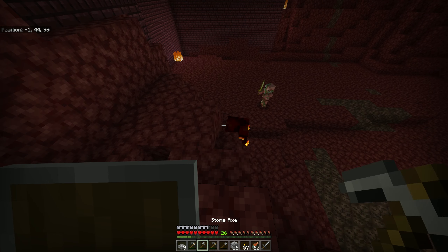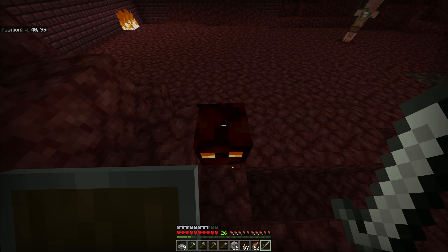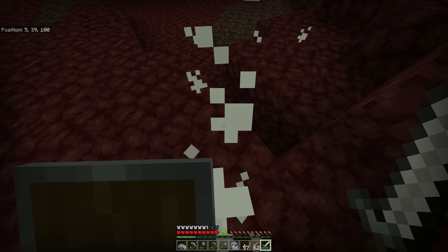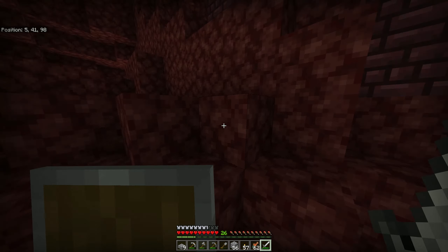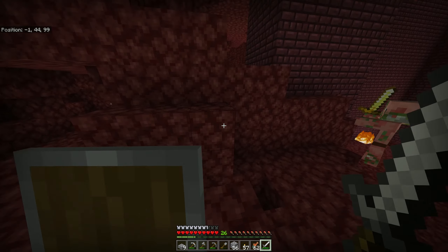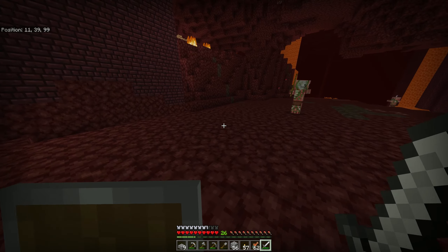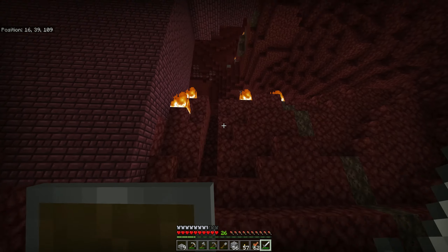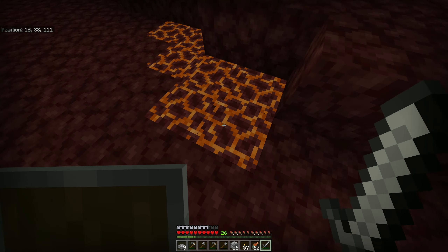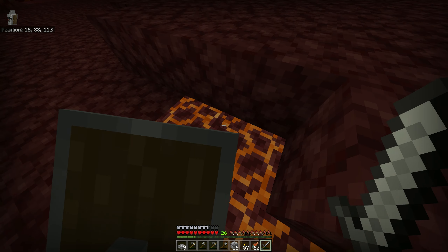A magma cube! I've barely ever seen some of those. Come on, attack me. Oh, the little ones hurt too. Anyway, now their drops would float, so I can still have them drown, but I can have them get stuck in a spot by using soul sand to keep pushing them up. There are farm designs that utilize that, so even though I don't understand it right now I'll have to look it up. This magma stuff hurts you when you step on it, but you can sneak on it. See, I don't take any damage right now — I'm sneaking on it.